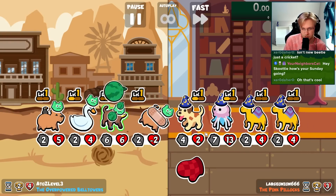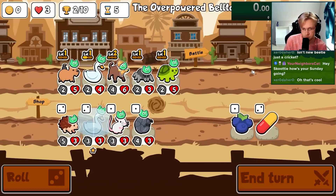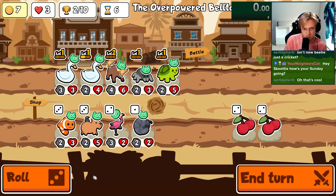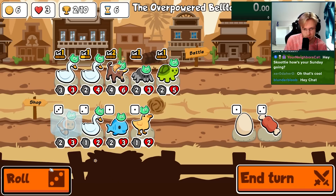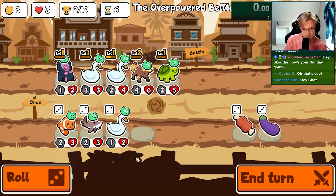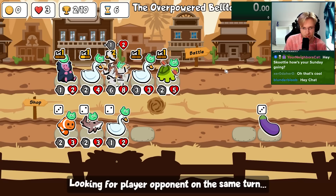That is a large jellyfish. I think I wait — maybe I'll look for a pill here. I'll do this, and then we hope for axolotl next turn.